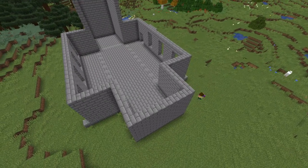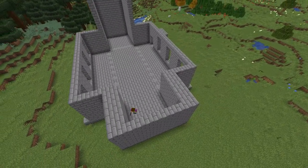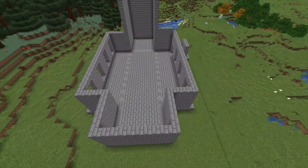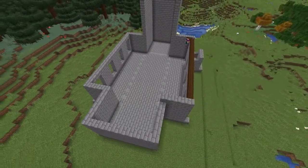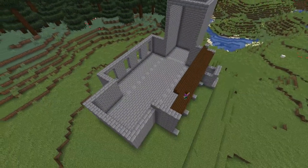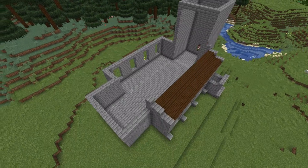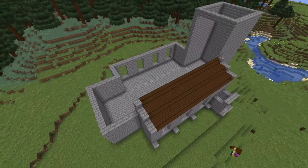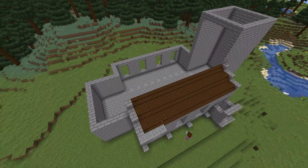Next I'm just going to quickly extend the front section slightly as I thought it was that little bit too small, and then we can start focusing on the roof. I think dark oak was the best choice for this, even though I think nether brick would look quite good as well. We're just going to use a combination of stairs and slabs to create a shallow roof above the side corridor, add a couple of stairs above the porch, and then repeat the process on the other side.